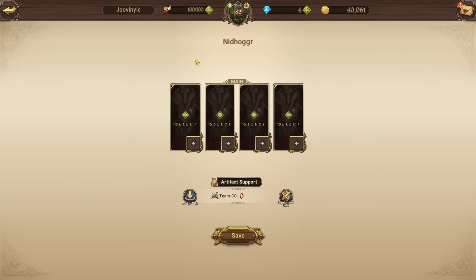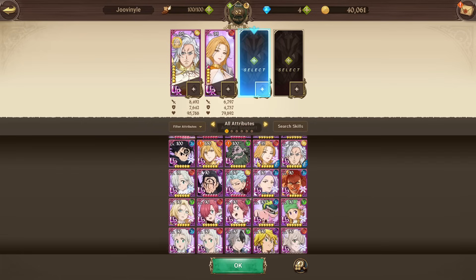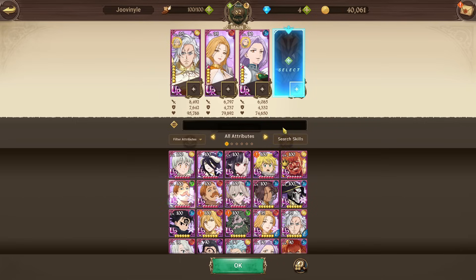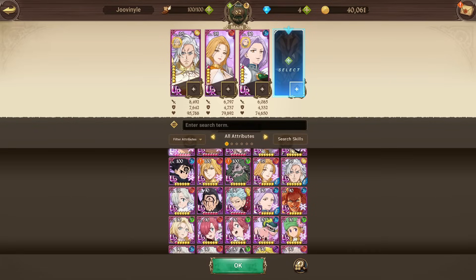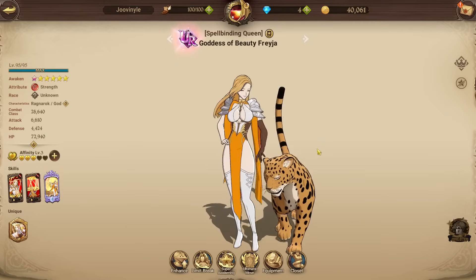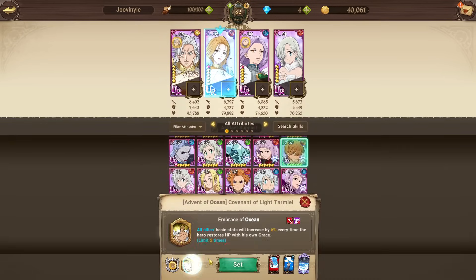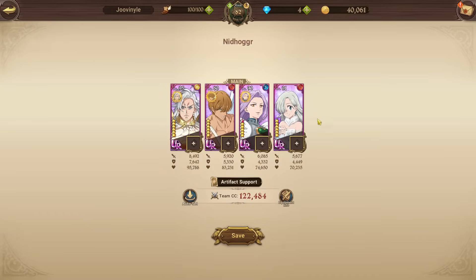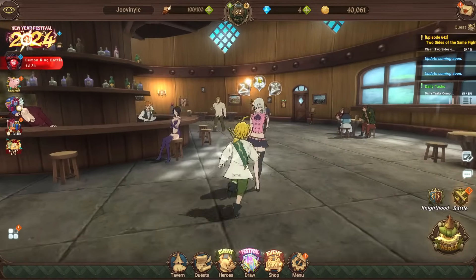For Nidhogg, it's not something you want to attempt right now, but let's pre-build the team so you know what to work toward. You'd run LR Elizabeth in one slot — you'll need to LR her first. Frayer's holy relic makes her really good on Nidhogg, but since you don't have it yet, run Red Tarmiel instead — he builds basic stats whenever he gets hit and builds up his Grace. Mile can be your main damage dealer, getting all the bonuses from Liz, Margaret, and Tarmiel. That's the setup I'd recommend for Nidhogg.